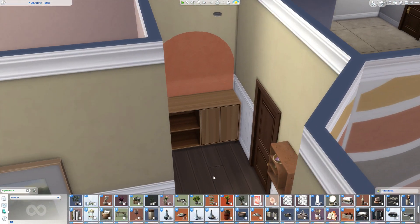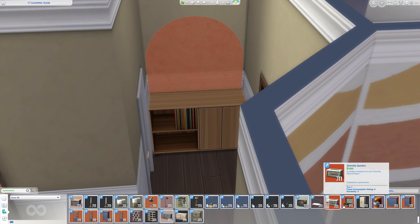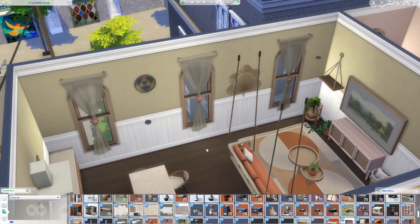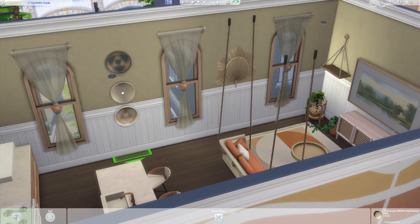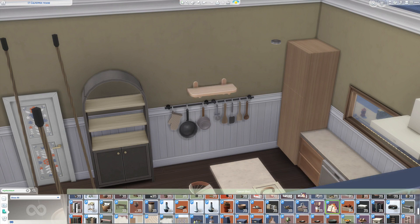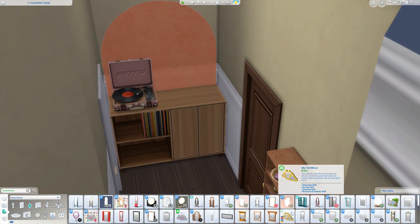Now I'm going into the entryway and furnishing that a little more. That wall decal, the sideboard, and the functional record player are all from Myshunosun. I want to say I don't like the wallpaper I put for the main living space or the bathroom at this point — I end up changing all of it. I was having such a hard time picking walls to start, so I just put something down, started furnishing, and changed it later towards the end.